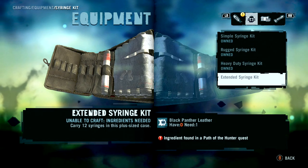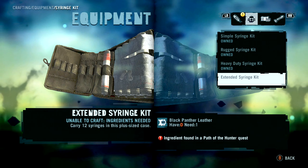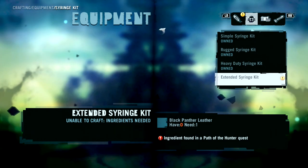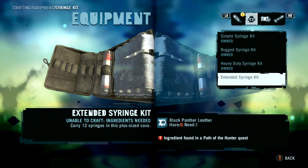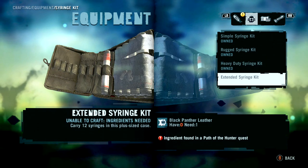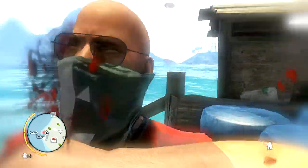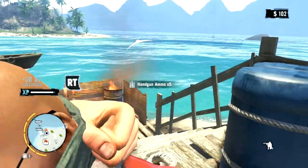We've now already come to the final syringe kit, which is the extended syringe kit. This one is pretty difficult to get because it requires 1 black panther leather, and you can get this by doing a Path of the Hunter quest. But to unlock that quest, you need to liberate the Orphan Point Outpost. That'll unlock it.